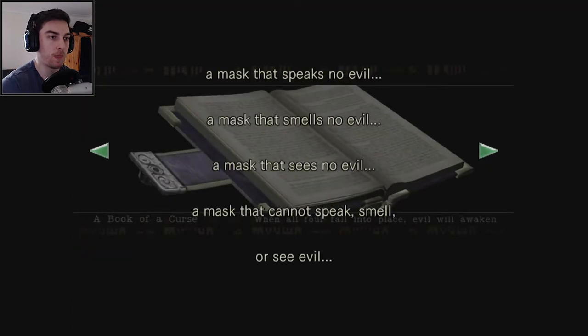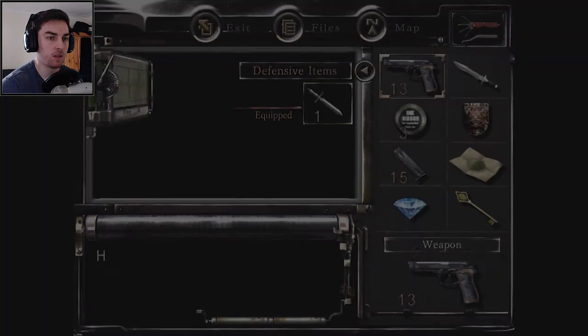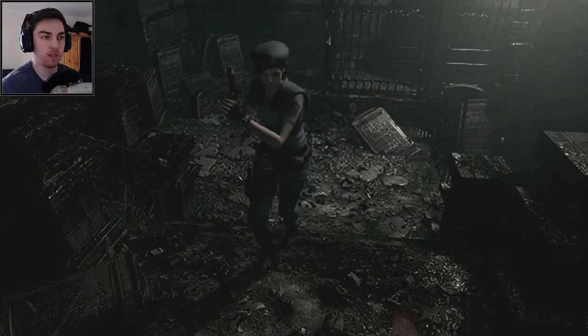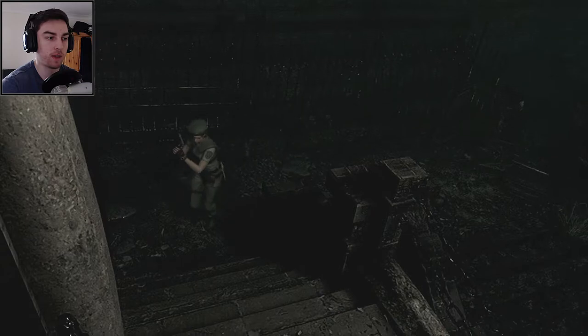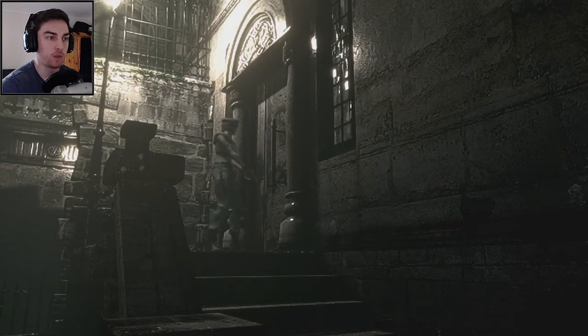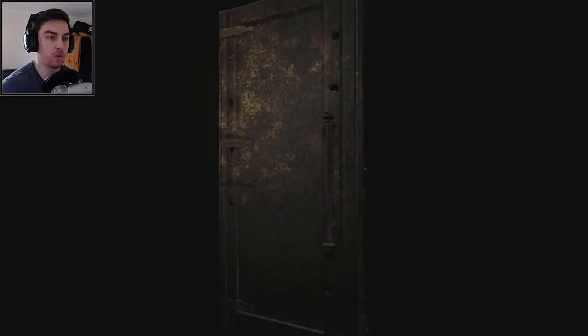Book of curses — 'the four masks: speak no evil, see no evil, smell no evil, sees no evil, and can't speak, smell or see evil. When all four fall into place, evil will awaken.' That doesn't sound too good. Now the book of curses is gone. I wonder if we need to interact with those statues. We've got the mansion key but I'm not too sure what it's used for.